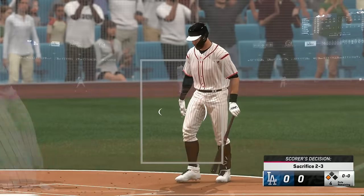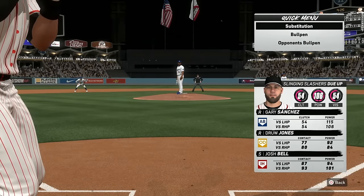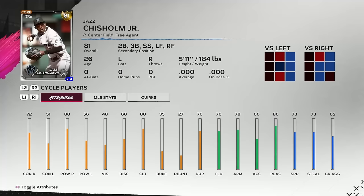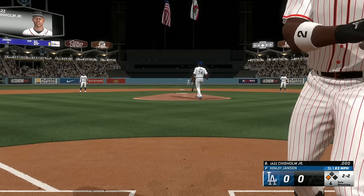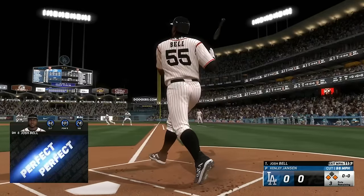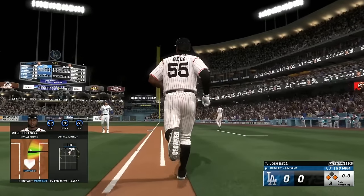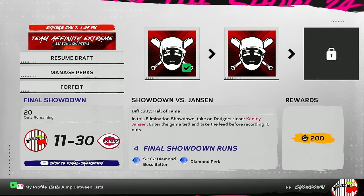Jason Dominguez gets hit. Gary Sanchez has good contact righty-righty but only 54 clutch, so his PCI is tiny. Jazz has 80 clutch — he gets hit too. Then Josh Bell, a perfect machine — 115 into the night. Destroyed. That gives us four runs, getting us up to a total of 11 on our run counter.